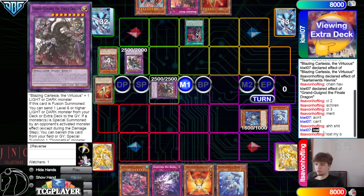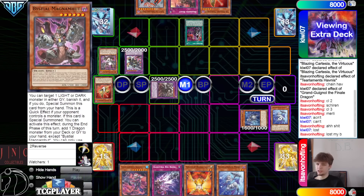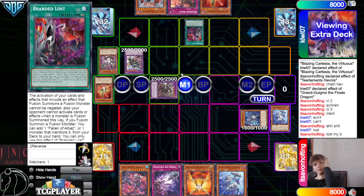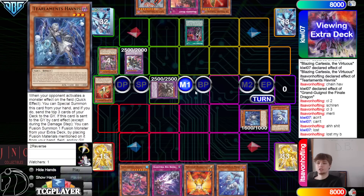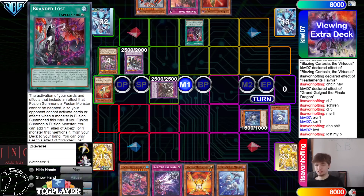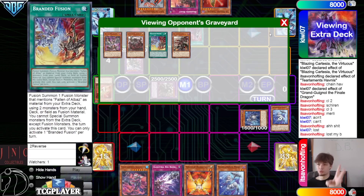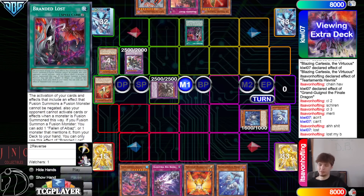Oh, that's true — we can't use any of that there. That makes so much sense why they wouldn't have stopped it at all. I forgot about that interaction. Chain link 1 Fusion, chain link 2 Havnus, because it's Blazing Cartagia. Something I want to bring up: if Havnus is chain link 1 and Blazing Cartagia is chain link 2, then you would be able to activate your effects because this is a 1 effect. So Branded Fusion needs to be chain link 1. Like, if Blazing is chain link 2 or 3, then Lost will not impact the No Effect. I just feel like I should bring that up so you guys know, if you didn't already.